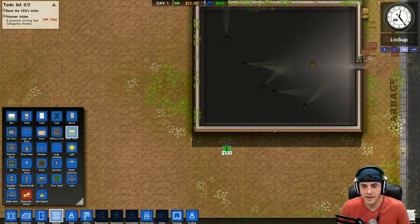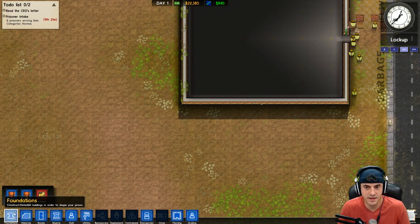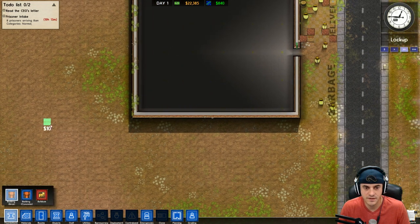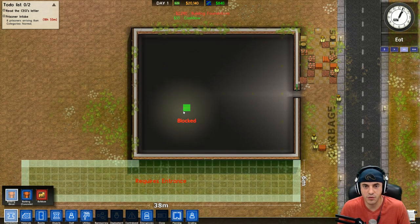What I'm thinking is we're going to need a long hallway that will have all of the cells. Let's make the long hallway here. We're spending a lot of money on the foundation - I hope this doesn't come back to haunt us - but we're going to do the best we can with what we're given.